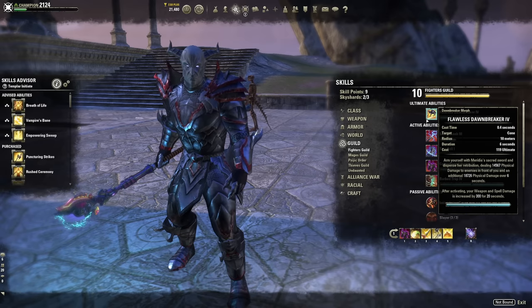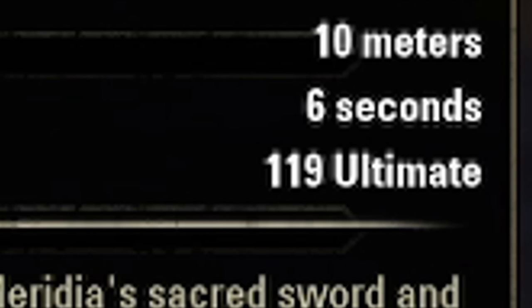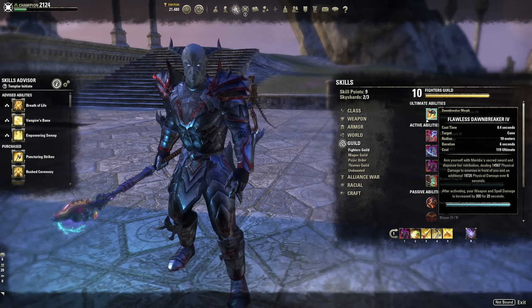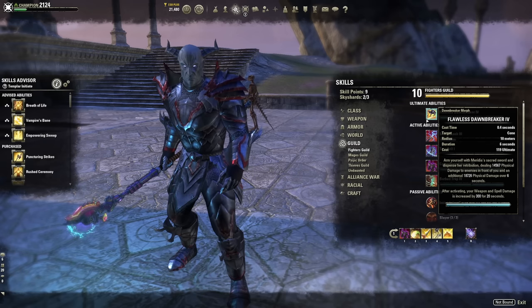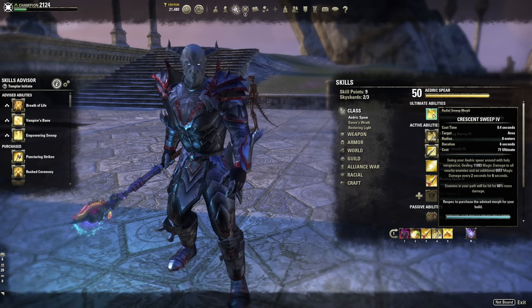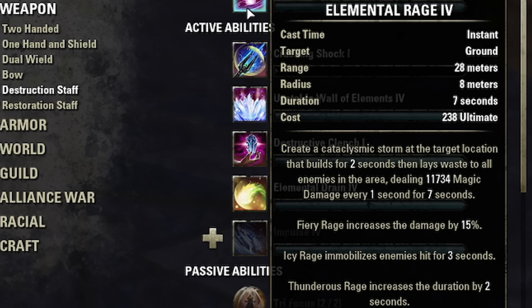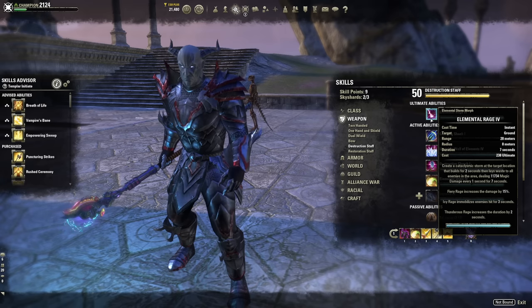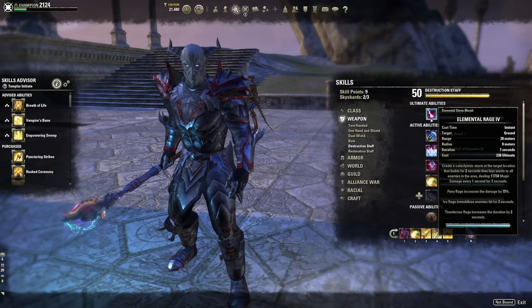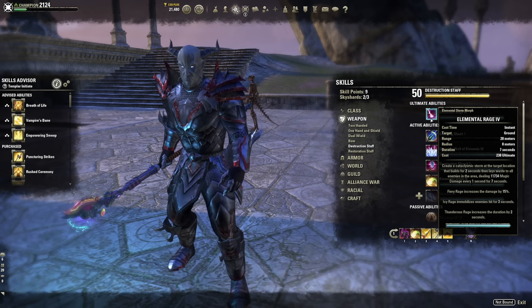Flawless Dawnbreaker also gives 300 weapon and spell damage for 20 seconds when activated, with a low cost of 119 Ultimate — easy to keep high uptime on that buff. New players just leveling can start with Crescent Sweep and work toward those skill lines. If you're using a destruction staff, Elemental Rage is also an option — massive AoE radius in a short time, great for solo arenas and burning down bosses.